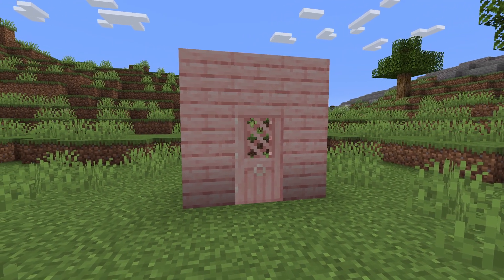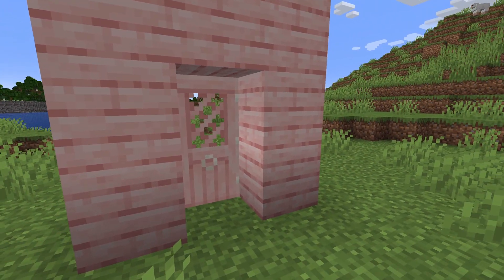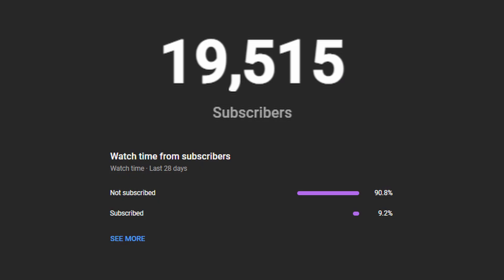Cherry door. I didn't know that this one existed until about five minutes ago. I think it actually looks pretty cool. It's nice that Mojang's including some other colors of doors, not just brown. Good door. Subscribe.